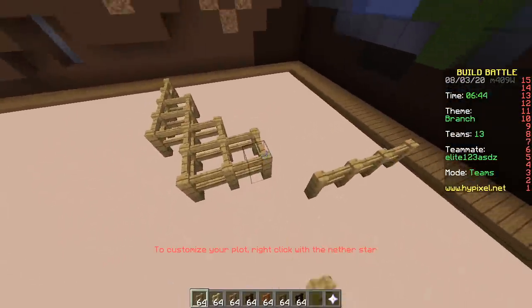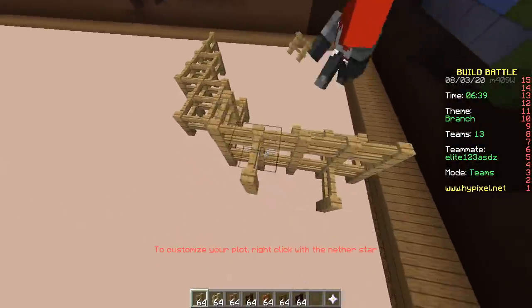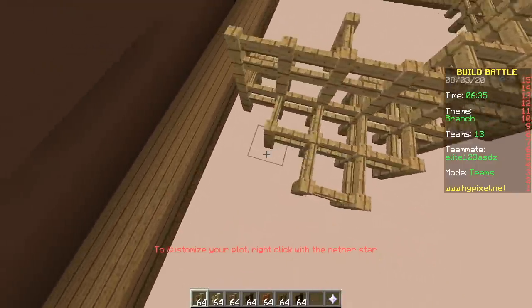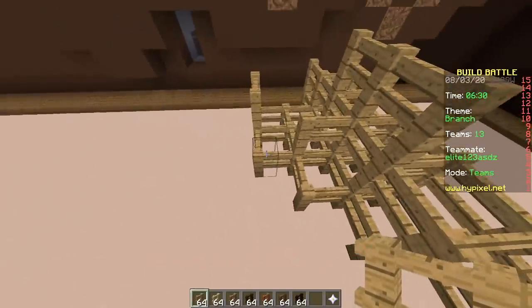What's this, a tree stump? Oh no, you can't even place on top without holding shift. I don't know why that's the case. I'm pretty sure that's not the case normally in 1.8 — something about Hypixel. No way, they can't do that.